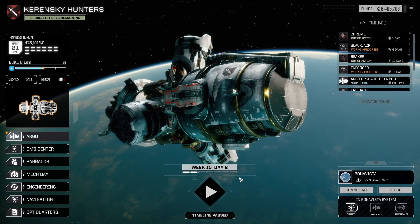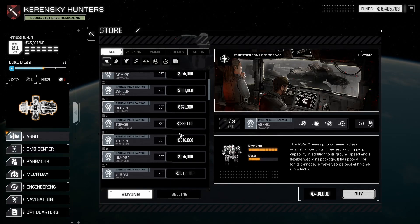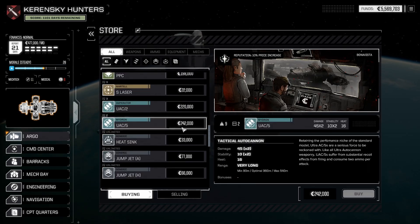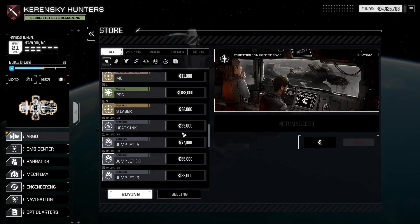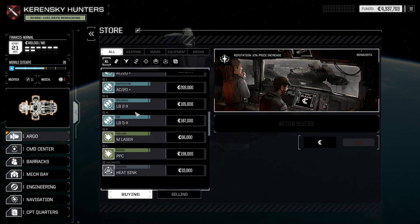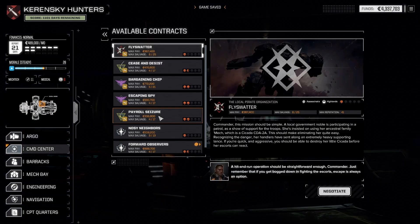I'm going to hit the store before we forget anything. I want to make sure we get the Thunderbolt part that completes it for us, and then I also want to get these Ultra Auto Cannons — two Ace Ultra AC5s, which is fantastic — and the Ultra AC2s. More short lasers, I want those, and I want these two machine guns. That's a chunk of change, but I had to have those things.